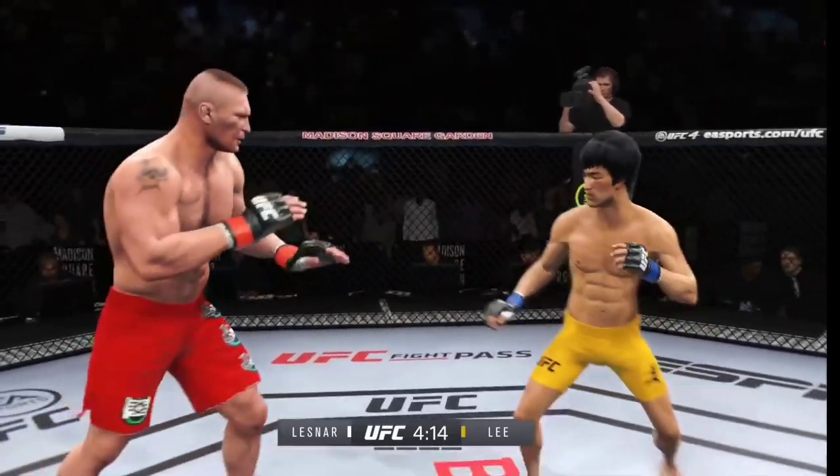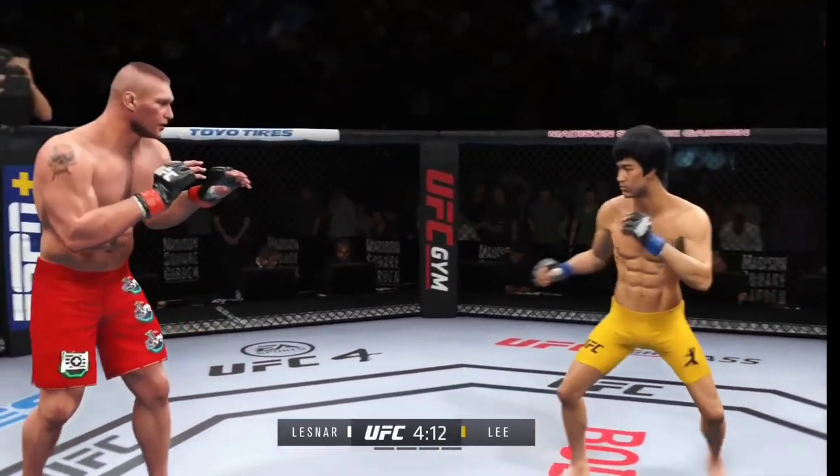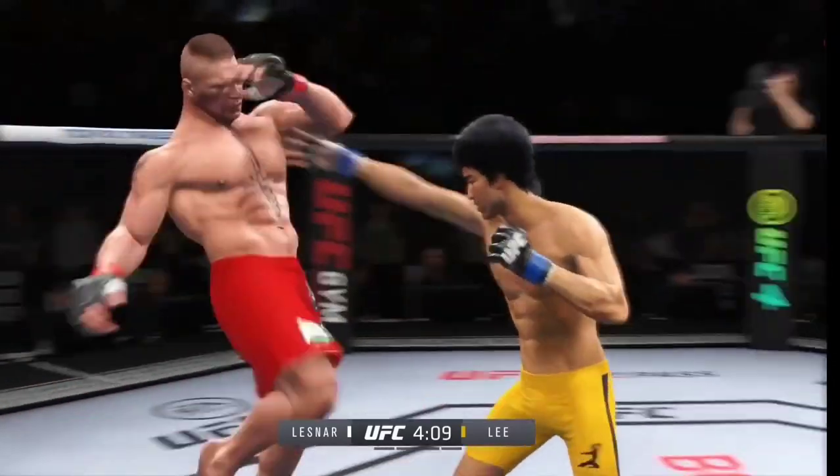Punches and punches. Liver kick — if you take those kicks, it's gonna shut your body off. Just out of range with that right hook.